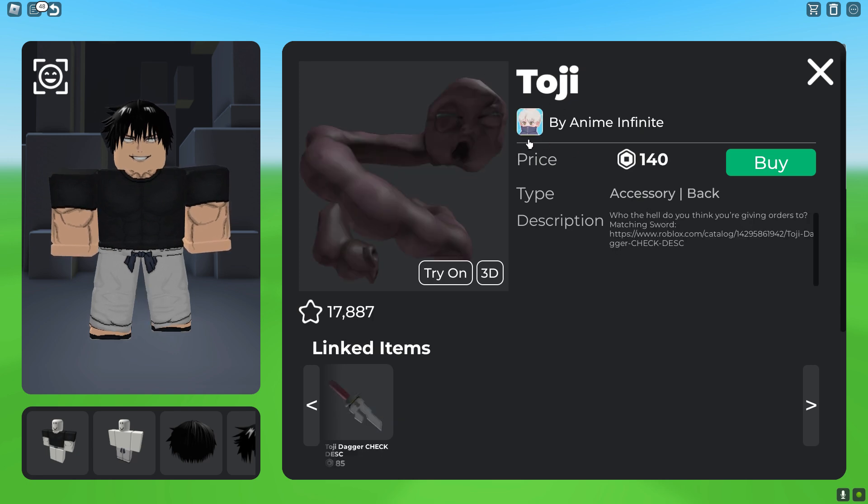After that, you guys could get this accessory, which is 140 Robux, and it wraps all around Toji.